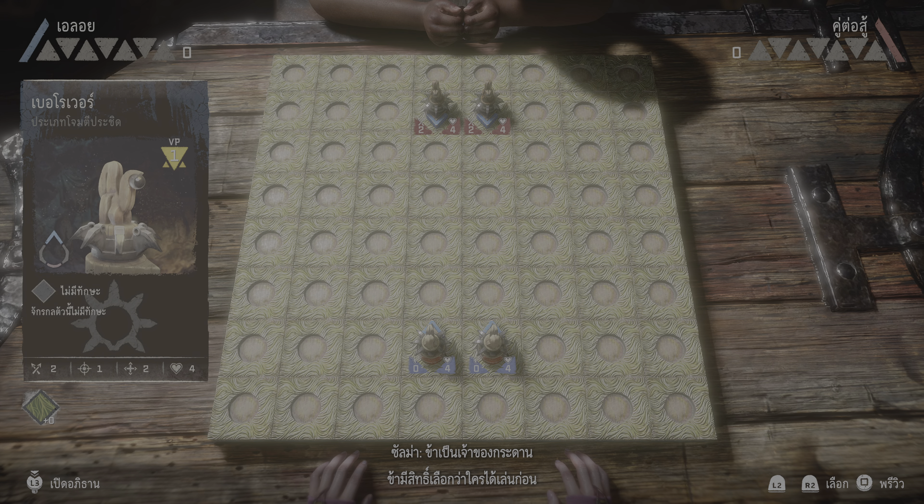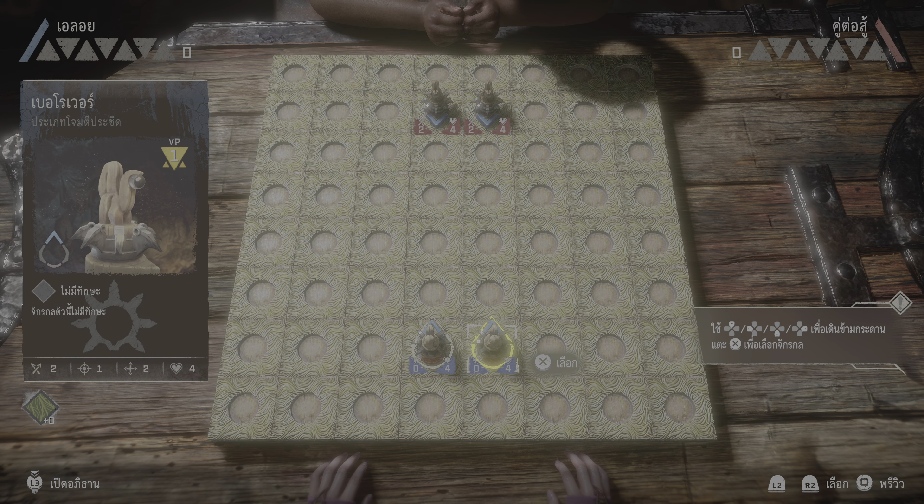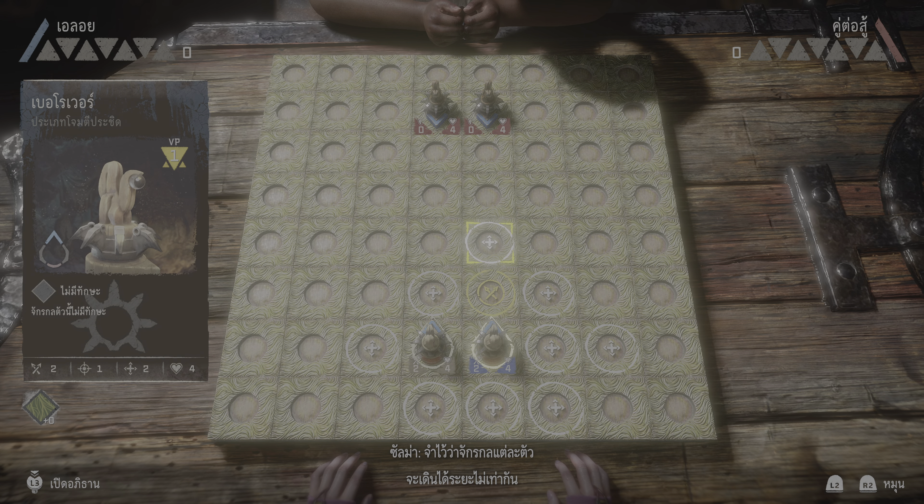I own the board, so I get to choose who goes first. Since this is your first time, I'll let you go. Usually you get to choose which pieces to set on the board, but this will do for now. Pick up that machine piece to your right and move it forward. Remember, each machine can only move a certain distance. Take a look at your notes if you need a reminder.